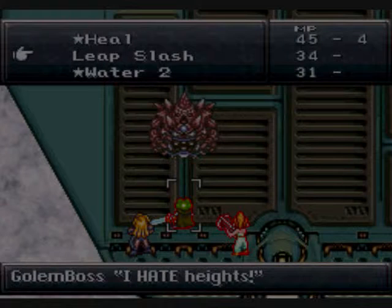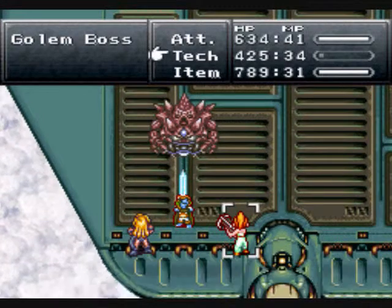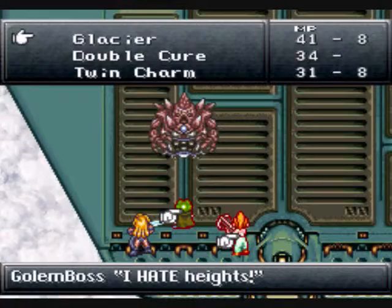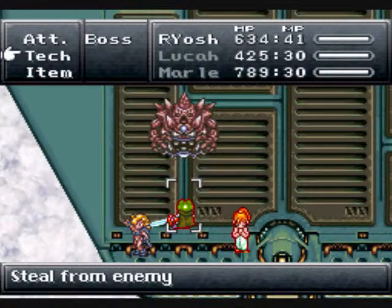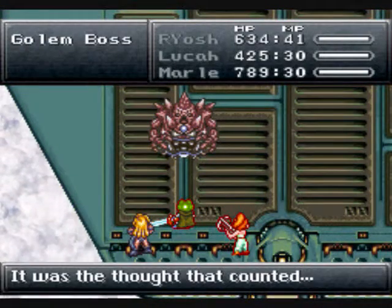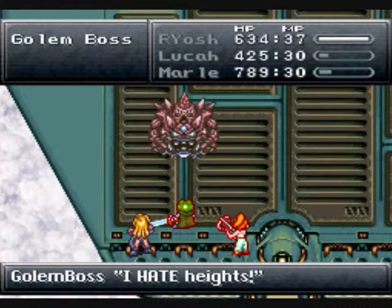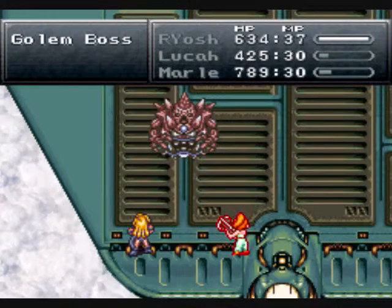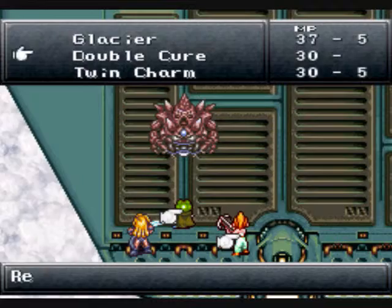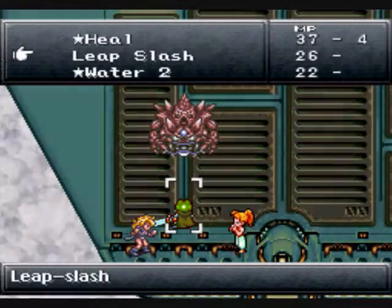Hi guys and welcome back to Let's Play Chrono Trigger. Last episode we were escaping from the Blackbird, got all our stuff back, and now we're fighting the Golem Boss. He's afraid of heights so he won't attack — feel free to wail on him. Let's try a Twin Charm. If this won't work nothing will. Nope, he doesn't have anything to give. Let's continue to pound on him. I want to do Cube Toss — it's a very good move.